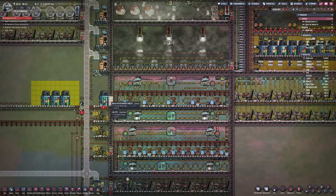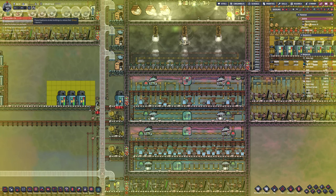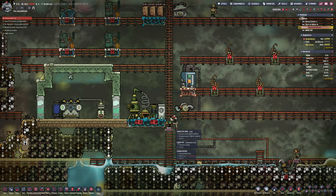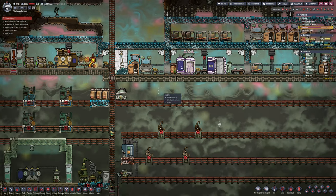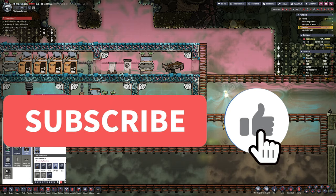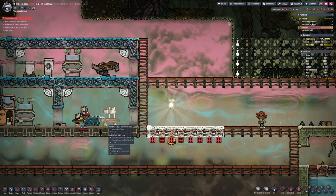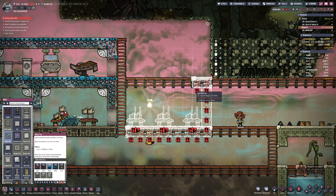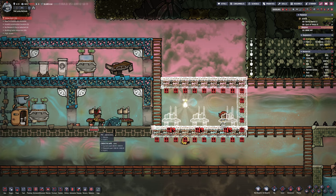The top electrolysis station is for the atmosphere suits, the bottom one is for the base, and the base itself will need a lot more oxygen going forward because we're getting many more duplicants. On this map I have ferns trying to produce oxygen from the CO2 down there, but they're struggling because of the pressure. I think the pressure is building dramatically because of the lumber generators — nothing else creates that much CO2 other than duplicants, but not nearly that much. A few of them are getting stressed more than my massage tables can handle, so I want to put in a massage room clinic to speed up that process.